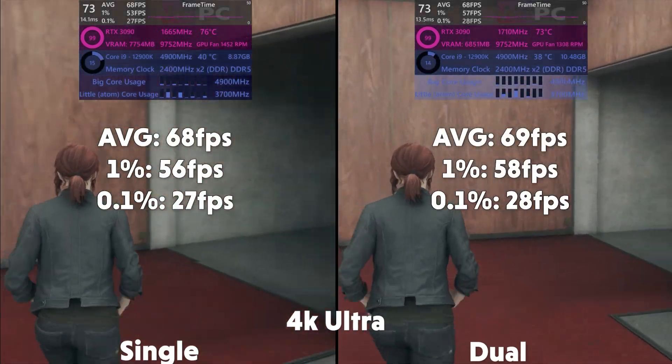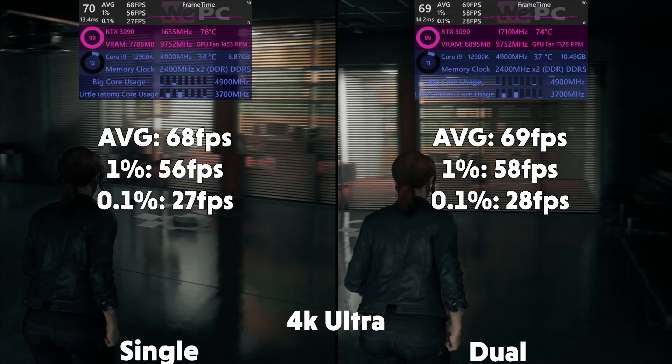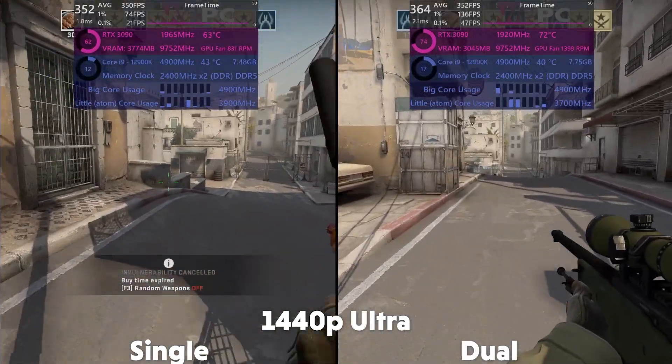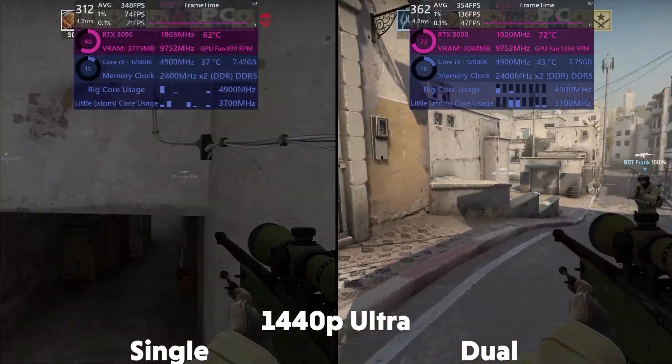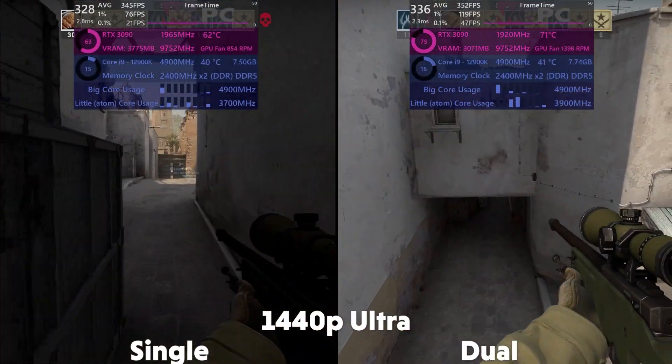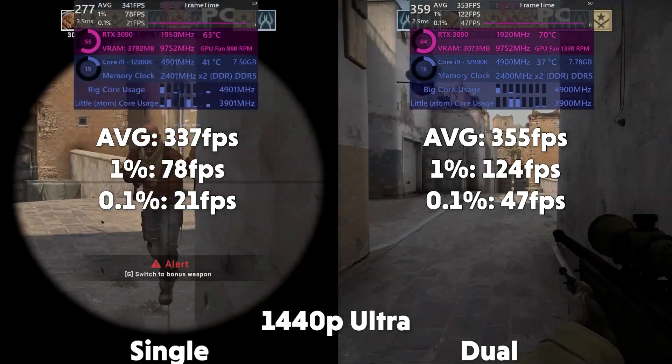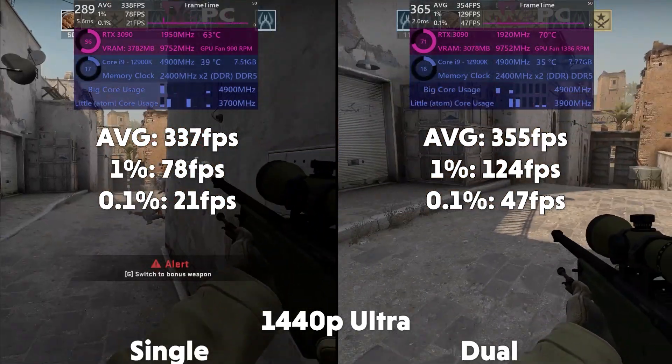Then the dual is averaging 69fps, with a 1% of 58 and 0.1% of 28. Moving on to CSGO at 1440p, the single is averaging 337fps, with a 1% of 78 and 0.1% of 21. And the dual is averaging 355fps, with a 1% of 124 and 0.1% of 47.